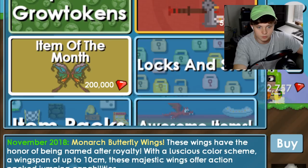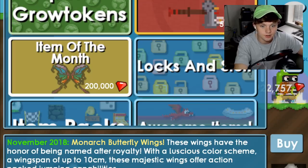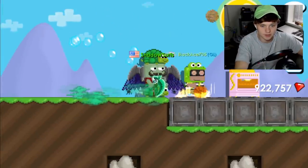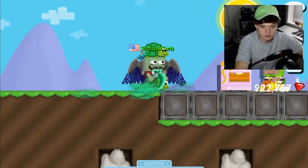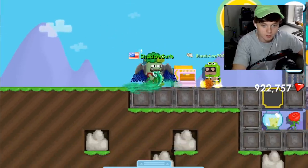These wings have the honor of being named after royalty, with a luscious color scheme and a wingspan of up to 10 centimeters, dude. That's almost like you — 705 inches. I think probably these are just wings, like they don't have anything special on them, and honestly there's no way they replace my dark aura wings, but you never know.